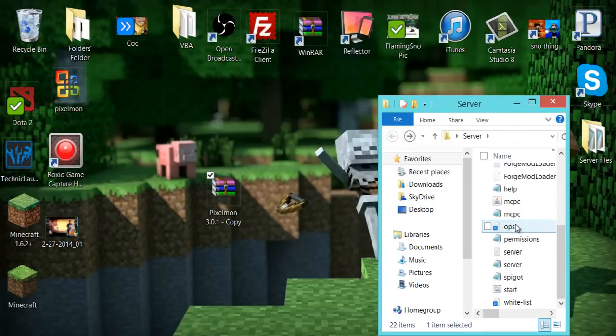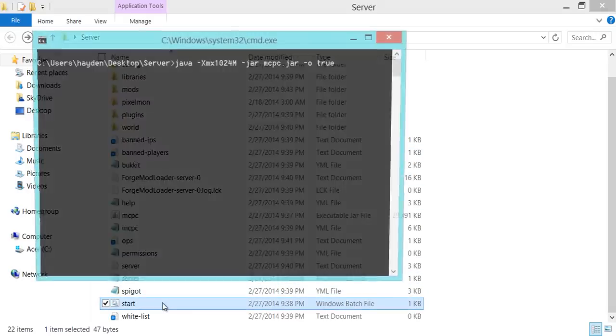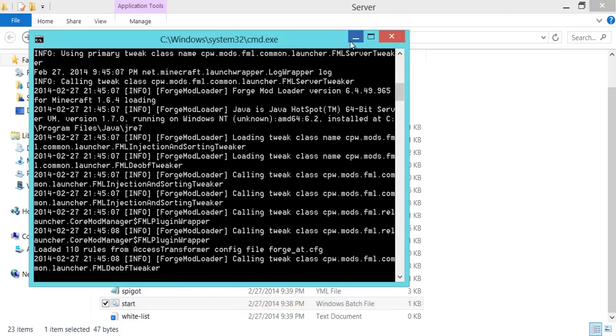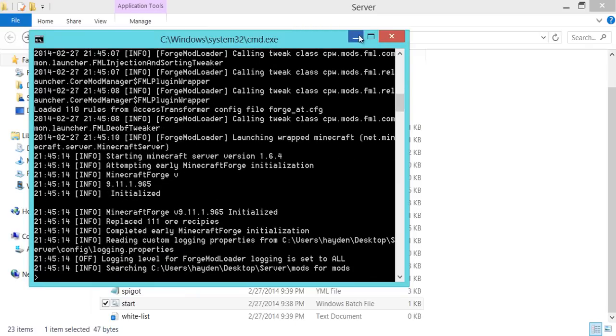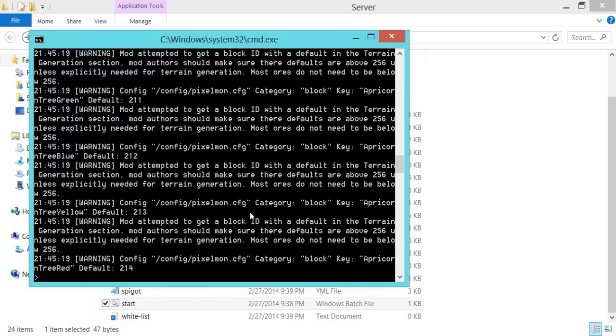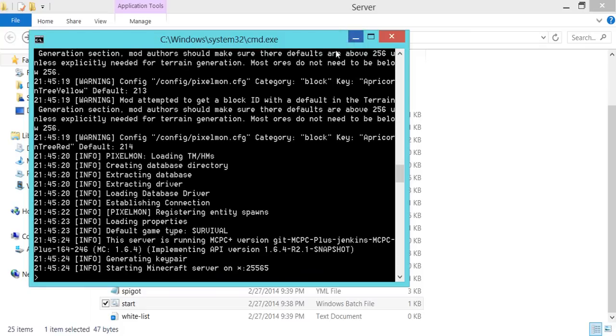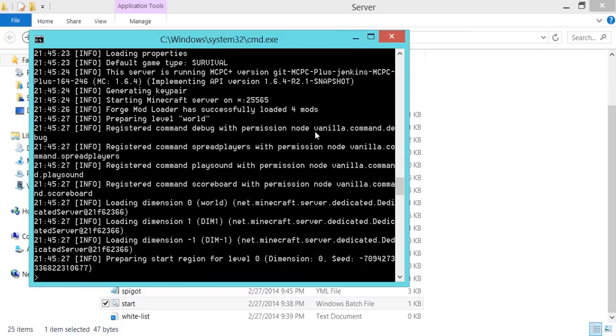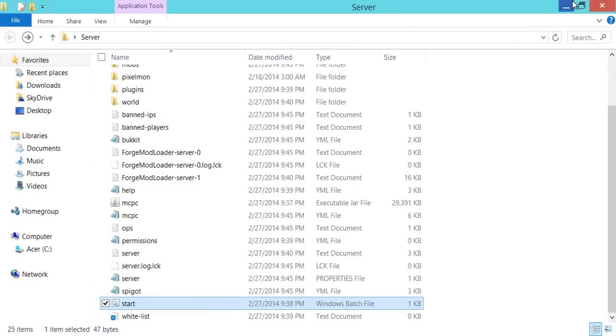Open up the server folder and start the server. At the moment, your friends can't play on it and there's no external IP yet. MCPC servers take a lot longer than Forge servers — there's a lot more loading involved. Once you see the survival world and Pixelmon loading, you know you're getting there. Once you see 'Done', minimize everything.